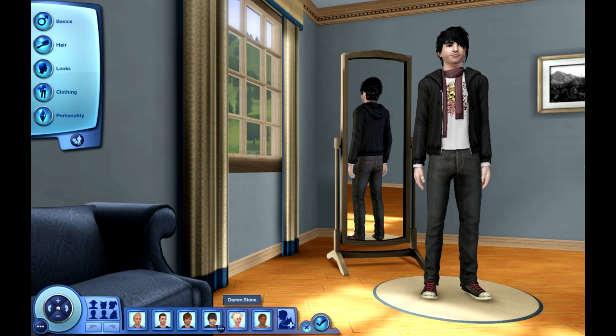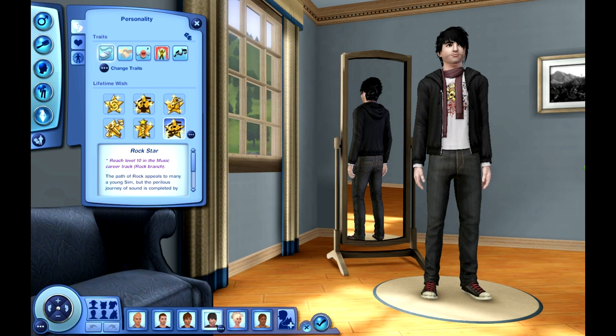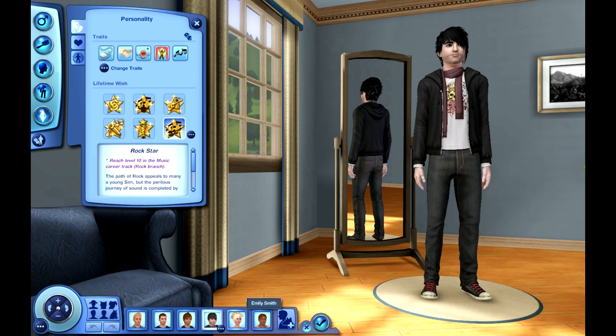Our fourth and final male Sim. I wanted to make three female and three male at first, but then I was just like — screw it, let's make four guys. Our last guy's name is Darren Stone. His traits are computer whiz, friendly, hot-headed, star quality, and virtuoso. His lifetime wish is to be a rock star, so he will be our rock star — you gotta have a rock star, right?